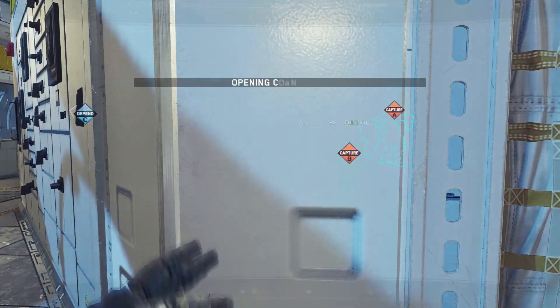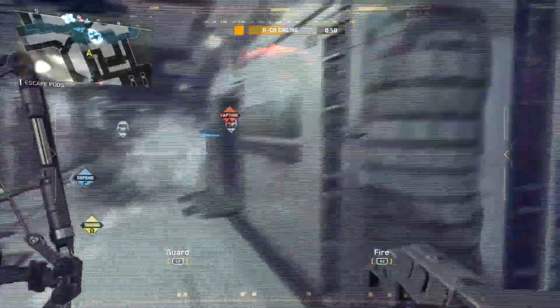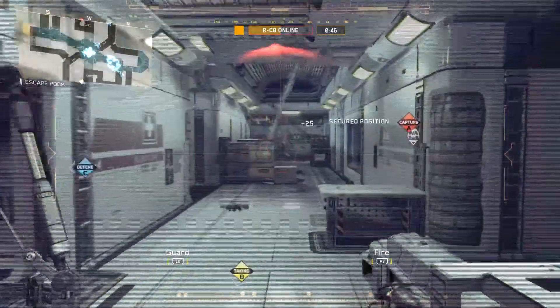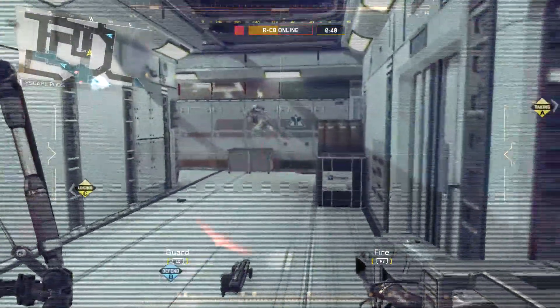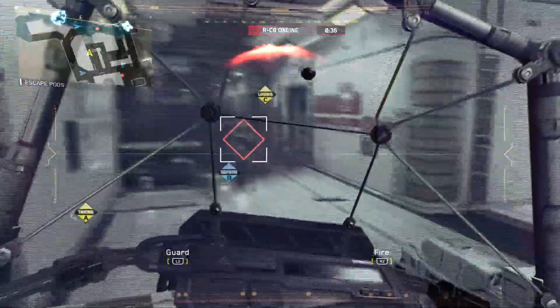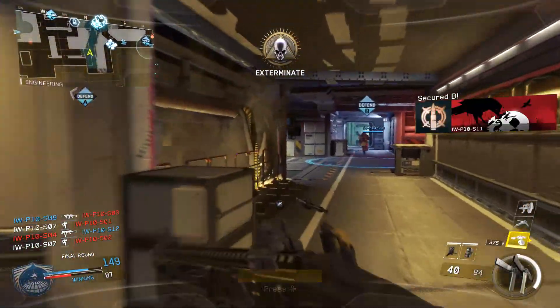Now you can leave it alone and let it kind of protect you, but I decided to go ahead and take control. It has a directed energy weapon for its primary fire. It kind of locks on and smashes people. Even the energy has a little bit of splash damage, as you can see here. It also has a shield that you can pull up to protect yourself. Now it doesn't have a tremendous amount of health, kind of like the AW mech.